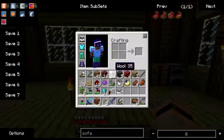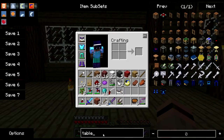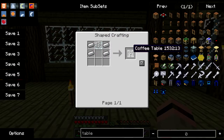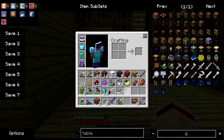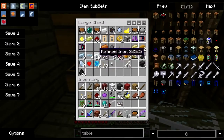Now I need a little coffee table, I think. So let's look for tables — a coffee table. And that's going to take panes of glass and iron. Do I have any iron on me? I do not. Do I have any glass panes on me? I do not, but I can.